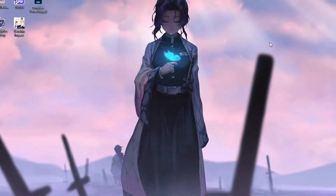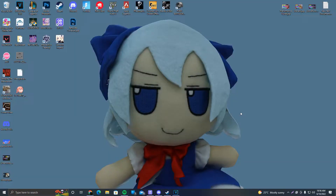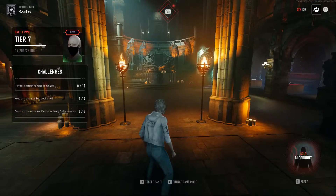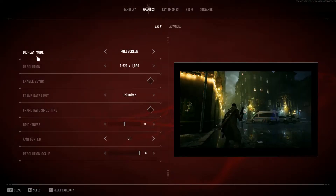Now it's time to head into the game and check the in-game settings. Once in the game, press Escape and go to Settings, then navigate to Graphics. First, Display Mode — make sure it's set to Full Screen, as it's the most optimized mode for gaming. For Resolution, you can decrease it to your liking; a minimum of 1024x768 is suggested.